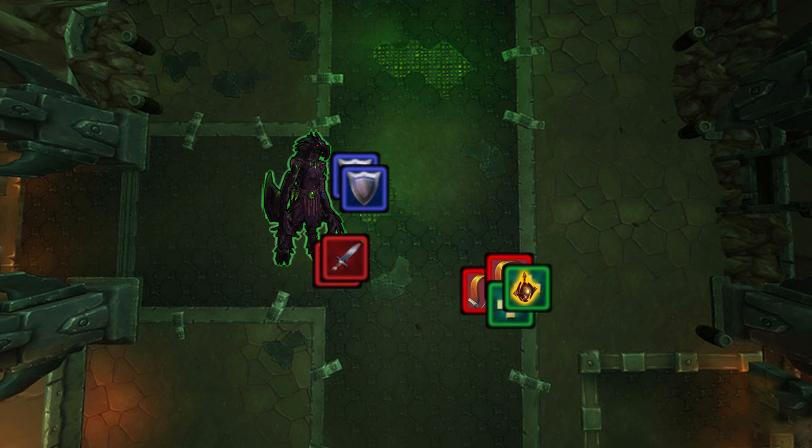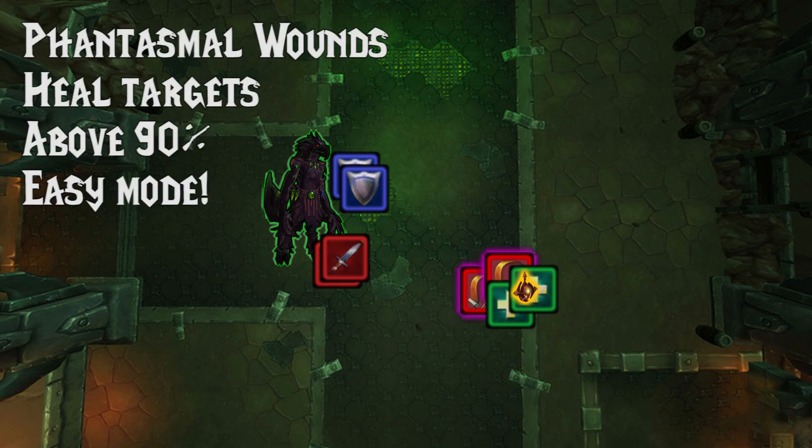Most of these other abilities are very easy to deal with. The first one is Phantasmal Wounds. This is a damage over time effect which just needs to be healed. As soon as they go above 90% health, it disappears.